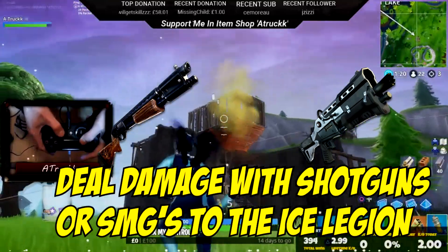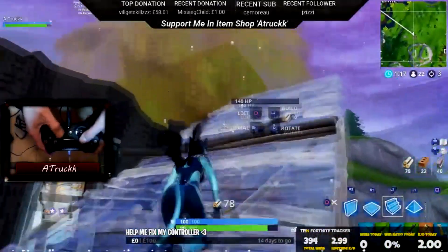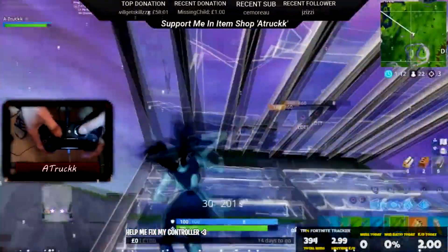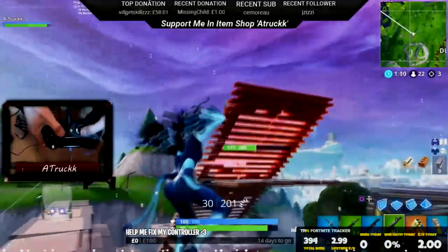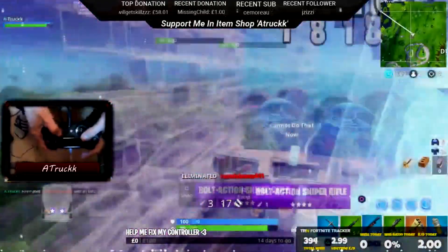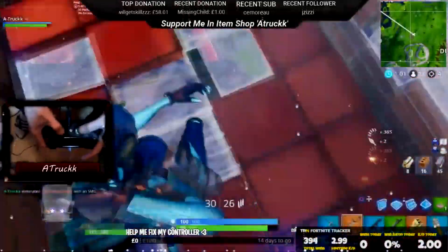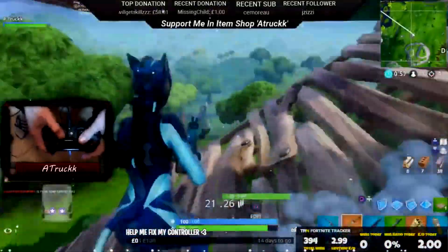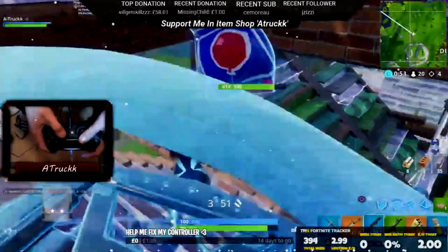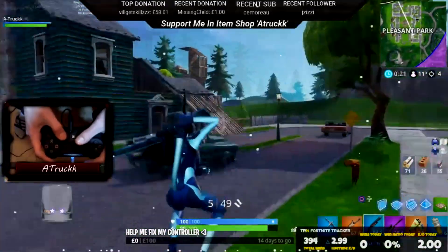The next challenge is deal damage with shotguns or SMGs to the Ice Legion — similar to the last challenge but now using shotguns or submachine guns. Pretty straightforward since these weapons do a fair amount of damage. If you aim for headshots it will do a lot of damage, making it faster to kill the Ice Legion and easier to accumulate the points you need.